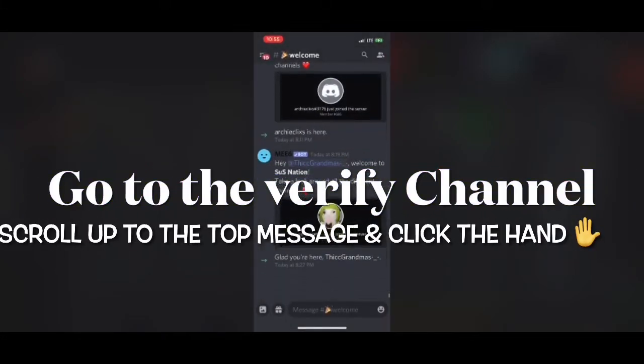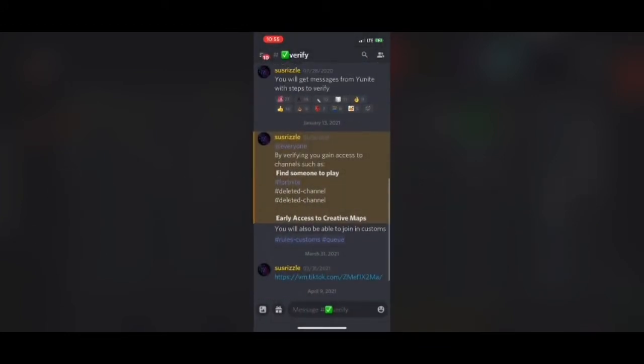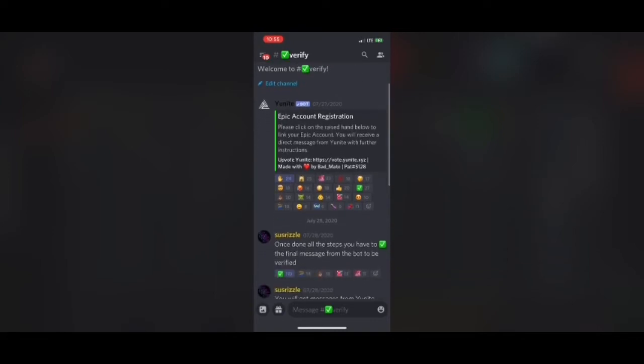Hey, what's up guys? So I'm going to show you how to verify your Epic in Discord. The first thing you want to do is go in the Verify channel, scroll up to the top to the very first message from Unite. You want to click on the yellow hand, and once you do that, you will get a private message from Unite with further instructions.